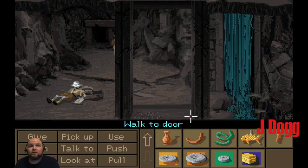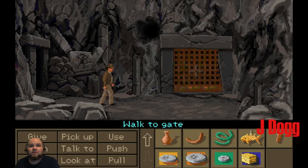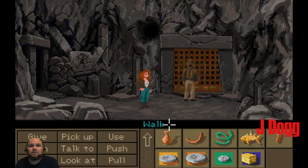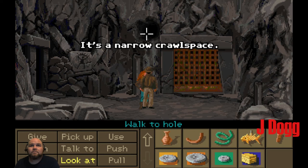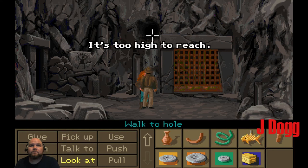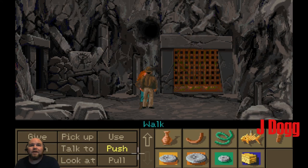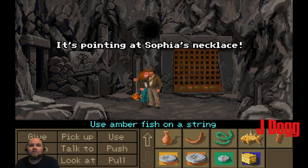Well, there's nothing else in here, so it's got to be with this gate. It doesn't seem to open. It's a heavy bronze gate. It's a narrow crawl space — it's too high to reach. Any Orichalcum around here? It's pointing at Sophia's necklace. Oh, that's right. We already knew that. We've got to put that in the box.